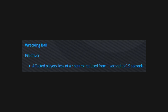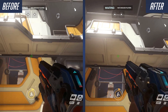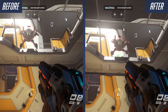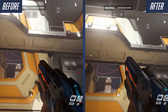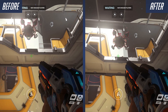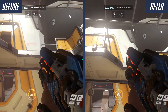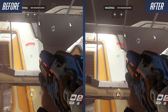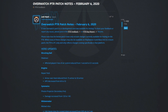The final change is to Wrecking Ball. This one's a little bit hard to show, but the affected player's loss of air control has been reduced from 1 second to 0.5 seconds. You can see you can start moving a little bit sooner mid-air. If you look closely on the after side on the right side of the screen, the soldier can move quite a bit more to the left - this is just holding down A on the keyboard the entire time - and you can see you're moving further as you get to move a bit sooner.